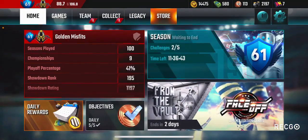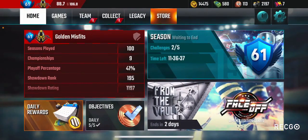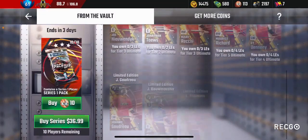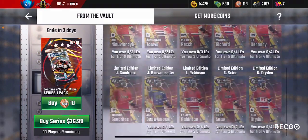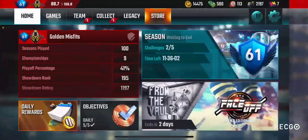The main reason you want to do your objectives every day is because you get one legend coin each day. Legend coins are the rarest currency in the game and they're very important for buying players once you get to legend — especially the legend players needed for your ultimates. It costs 10 legend coins to get one player, so if you do your daily objectives for 10 days you can buy one player. That's why these limited edition players are so hard to get.